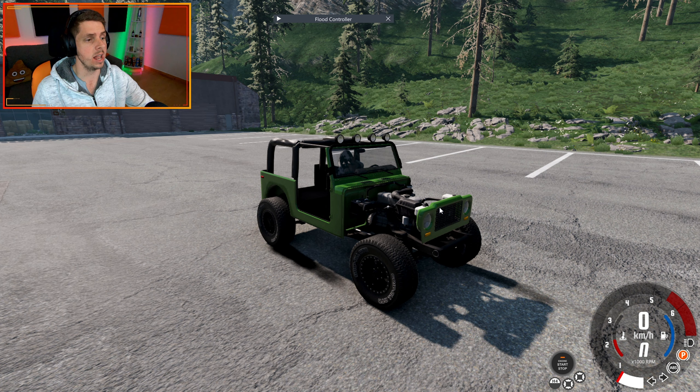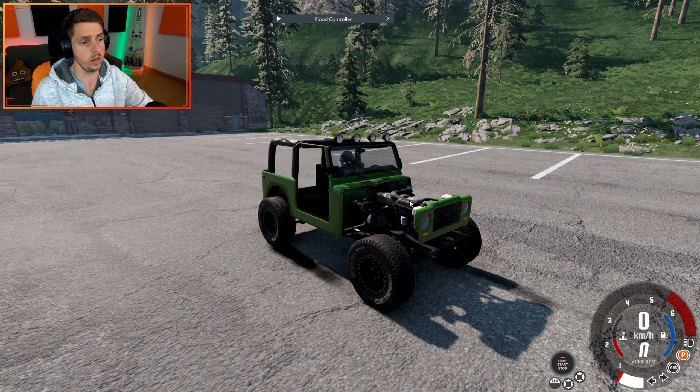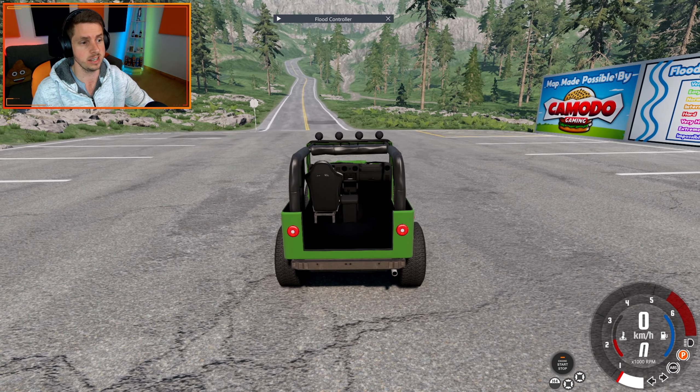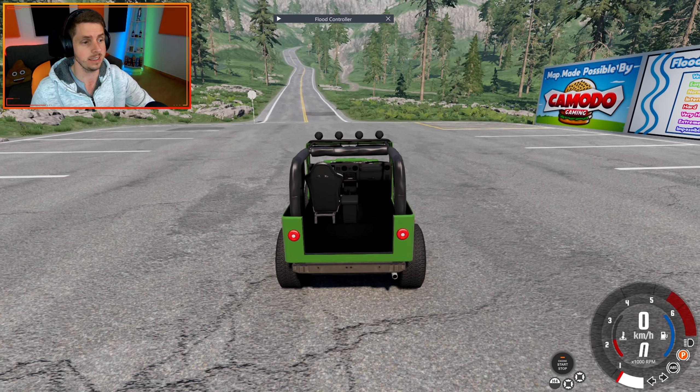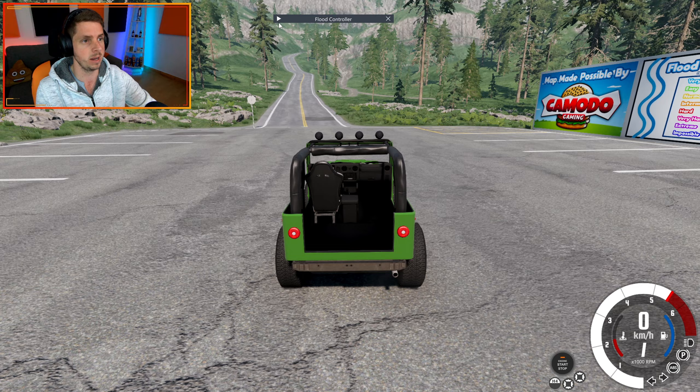Right. So this is our lightened version of our hopper. We have got no hood, no fenders, no doors, no bull bar, no tailgate, no spare wheel, no bumpers, no passenger seat, no rear seats — everything that seems unnecessary is gone. I kept the roll cage though, even though that's probably going to be quite heavy, because without the roll cage the car is going to be all floppy. Let's see if it made a difference.